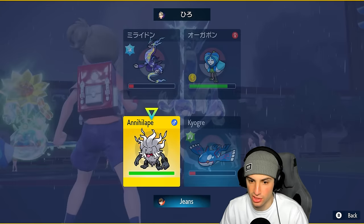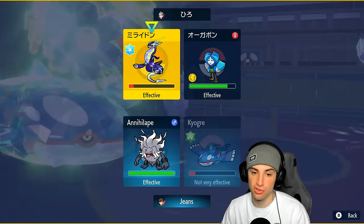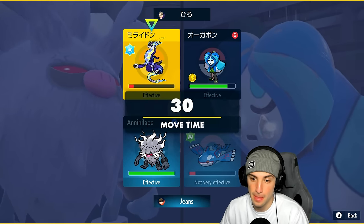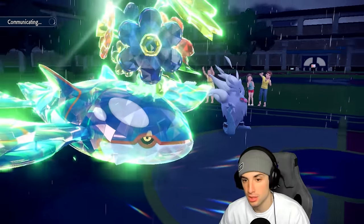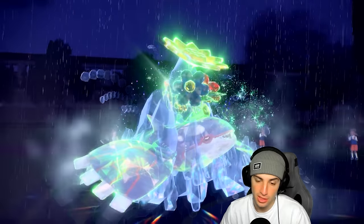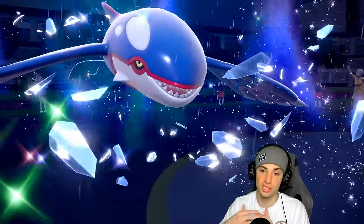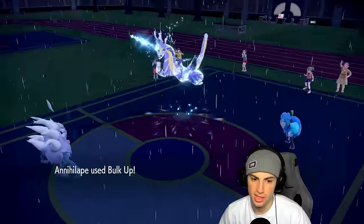Now's a great turn for us to Bulk Up. I'm going for Bulk Up and trying to KO Meiradon. Electro Drift is scary, but if it goes into Night Leap then we just KO with Kyogre. I predicted correctly — Meiradon went after Kyogre. I bulked up this turn and can now Sucker Punch Meiradon next turn. Terrain is gone and the paralysis is still kicking — really good news for us.